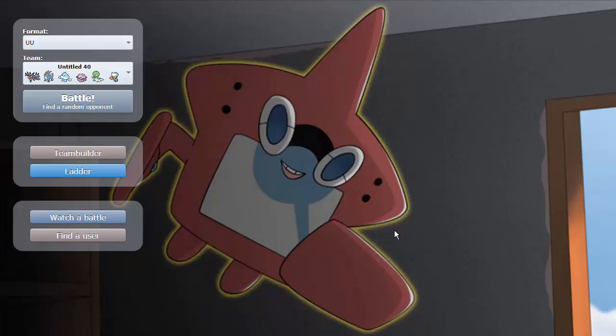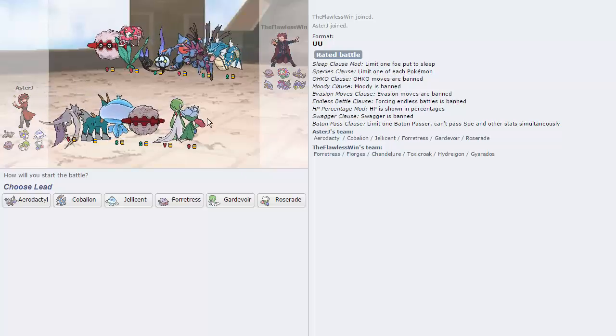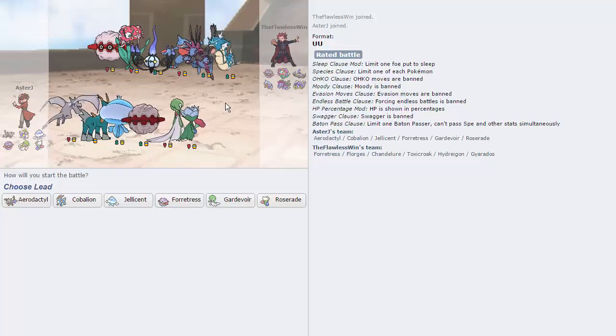Then we have Choice Specs Gardevoir, which hits like an absolute monster. We have Trace on there, which is a really cool ability in UU — you can steal Swift Swim from Mega Swampert and things like that. And finally we have our trusty Roserade, which is our Grass type. We need a Grass type on this team to take down Bulky Waters. So we got a Life Orb Roserade with four attacks: Leaf Storm, Giga Drain, Sludge Bomb, and Hidden Power Fire. Gardevoir is also rocking Hidden Power Fire to be able to hit Forretress.